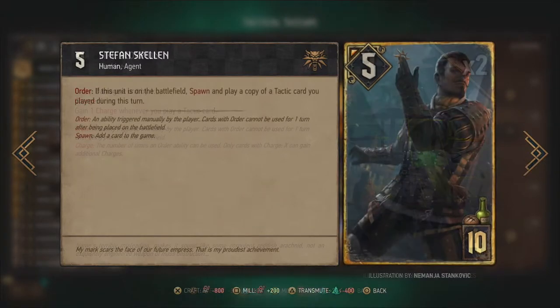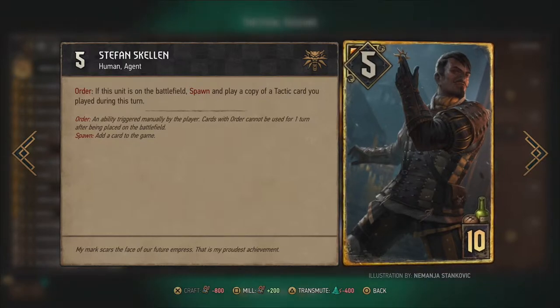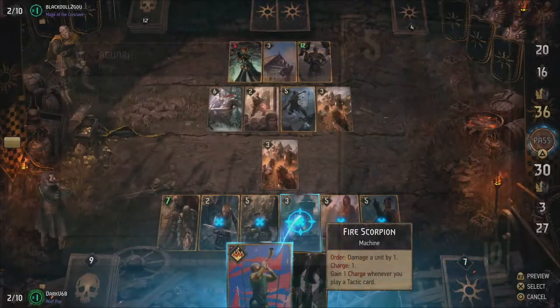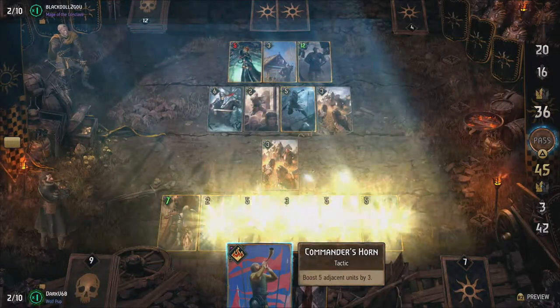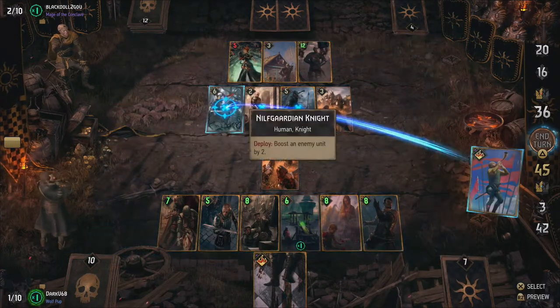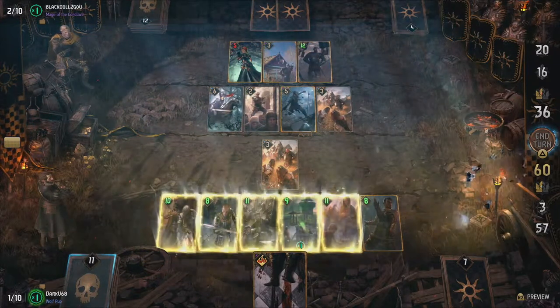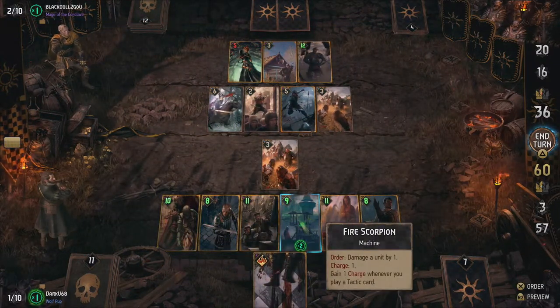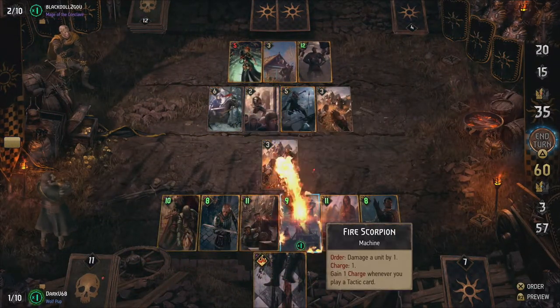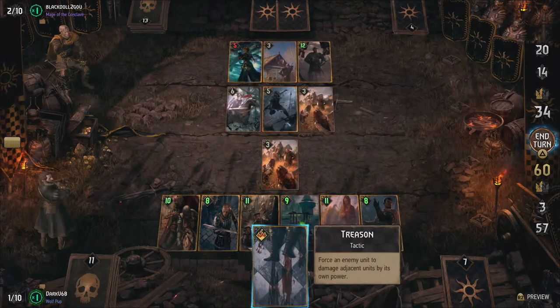Our biggest play in this deck is Stefan Scallon, the imperial coroner and one of the main antagonists from the Witcher books. His order ability allows you to replay a tactic card you played that turn. In our case this means you can play Commander's Horn twice for a possible 30 points, or Vigo's Muzzle to acquire two of your opponent's units for a maximum of 20 points. Scallon can single-handedly turn the match around for you, if you can keep him alive for one turn.